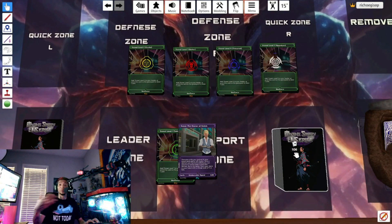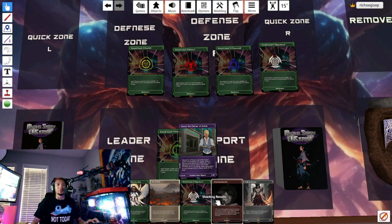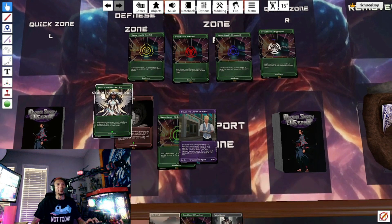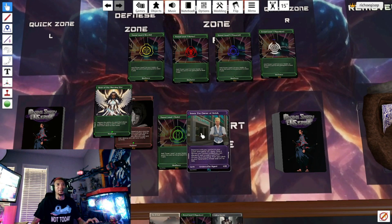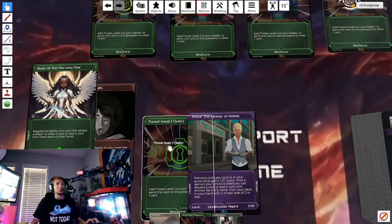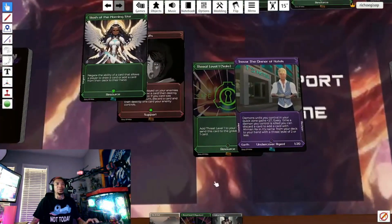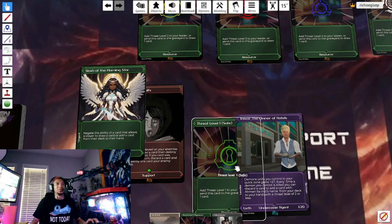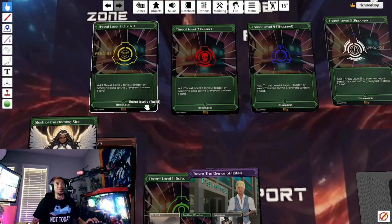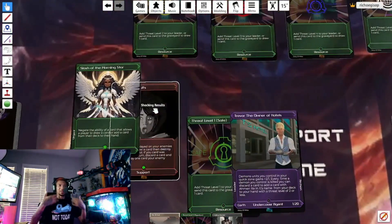Once per turn, if you have a threat level card in your hand, you're able to play it under your leader. If you go first, you draw five cards; if you go second, you draw six. Cards with a green indicator are threat level one, so you can play them. You can only play one threat level per turn, and you can't skip levels — you have to go from one, two, three, four, five in order.